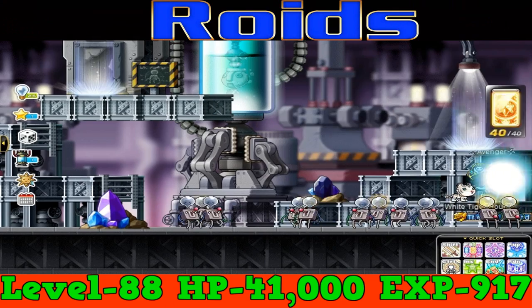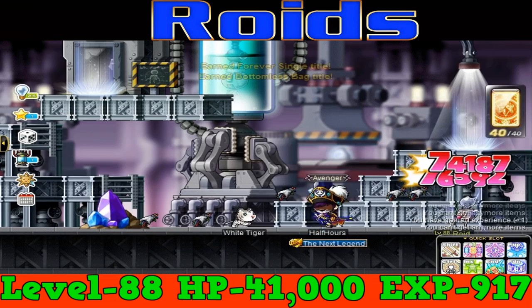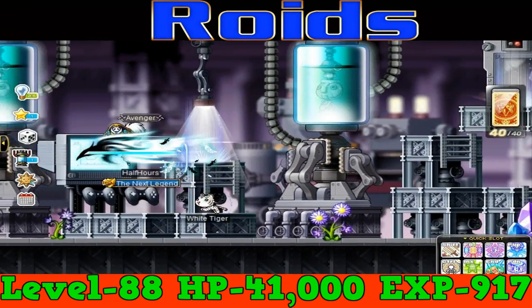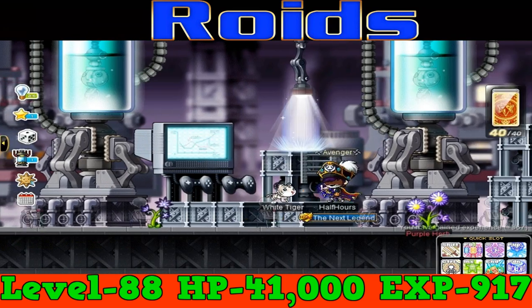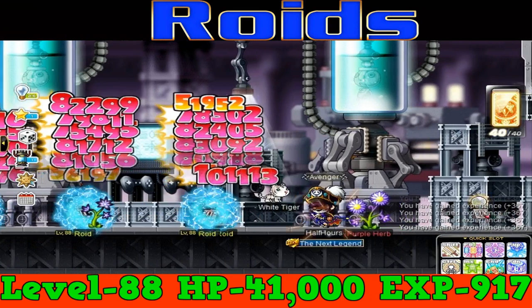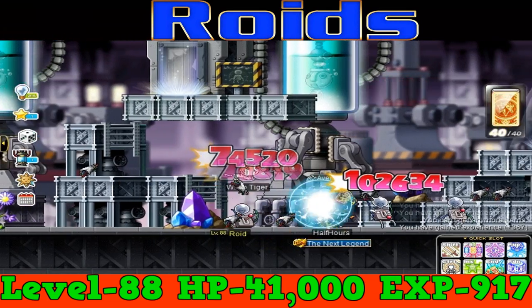From level 80 to level 90, you're going to want to go train at Roids. Roids are level 88 monsters with 41,000 HP and they give 917 EXP per kill. Roids are in a flat map, and flat maps as usual yield great EXP, so Roids are another great training spot.